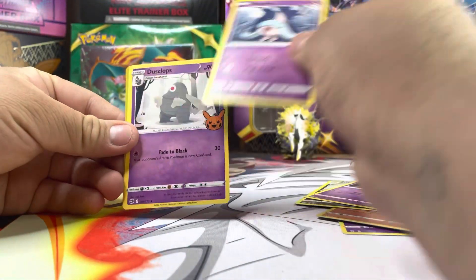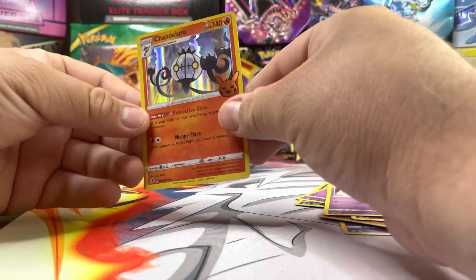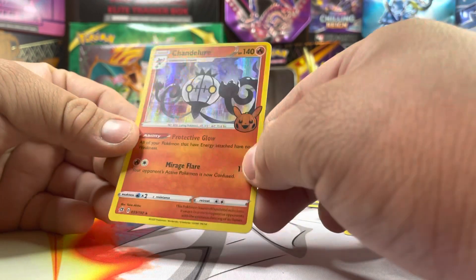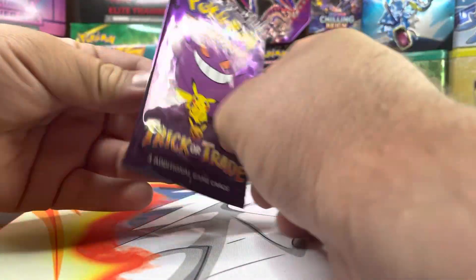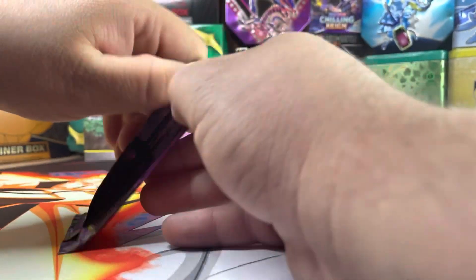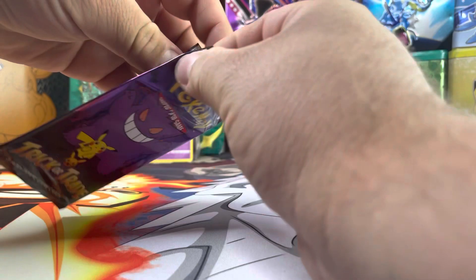We got Hatina, Dustclops, and Chandelure. Nice looking Chandelure — look at that, look at that holo right there, it looks amazing. These Halloween special edition cards look not bad.